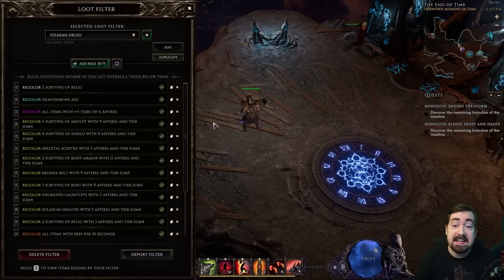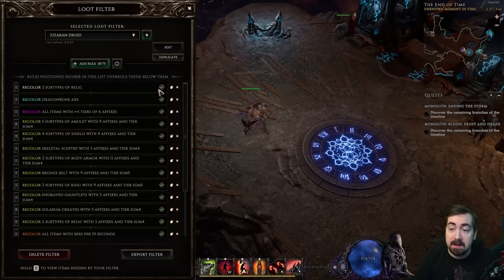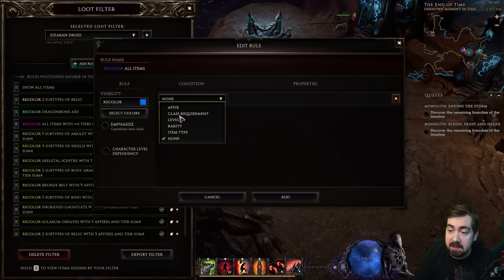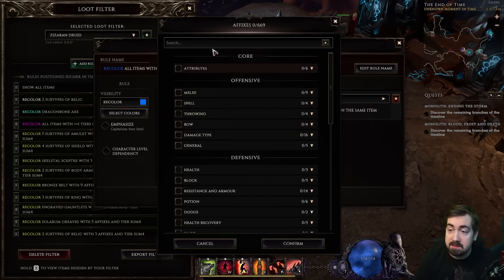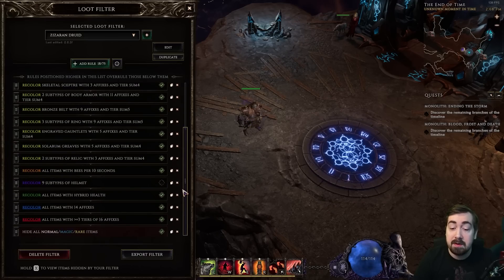One thing that's really cool is it has an in-game loot filter that you can access while you're playing. You can very easily temporarily disable something or add something really quickly — so you can say, okay, I want to recolor these and I want them to look like this. I want it to highlight set items, exalted items, or specific mods and items that you're looking for, like anything with summons. You can just easily change that, click Add, and it'll go into your filter.